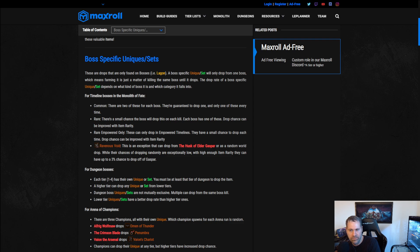Let's start with timeline bosses — the ones that show up in the Monolith of Fate. You build enough stability, kill the boss, and it drops loot including at least one unique. The first tier is what we call 'common' — every timeline boss has two of these, you're guaranteed to get one, and they're mutually exclusive, so there's a 50% chance of getting one or the other. There's also a 'rare' tier with a small chance to drop on kill, not exclusive from the common drops.